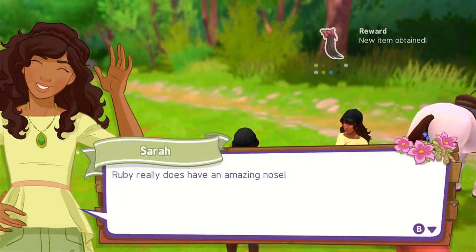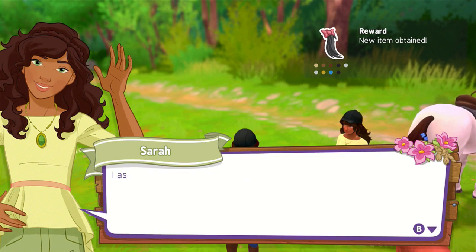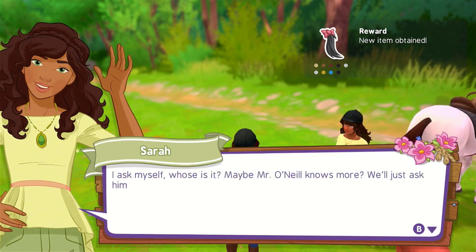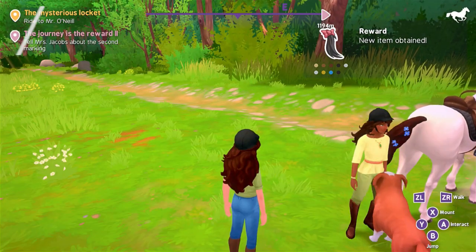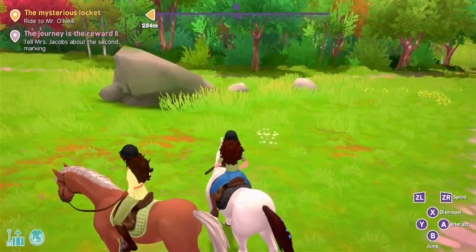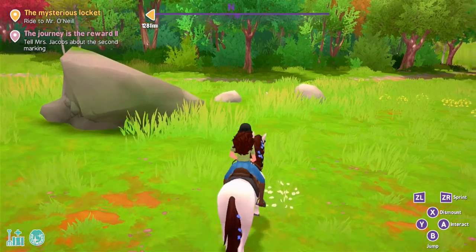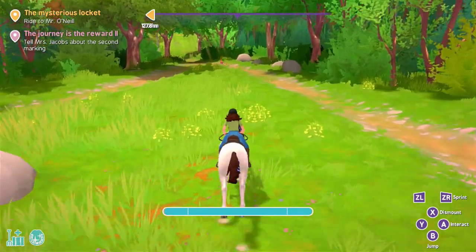Alright, Sarah. Ruby really does have an amazing nose. A locket? Hmm. A young woman and a horse can be seen in the pictures. I asked myself, whose is it? Maybe Mr. O'Neill knows more? Well, just ask him. Ride to Mr. O'Neill, who's not that far, thankfully. Which way am I going? It'd be up to the north, which would be this way.